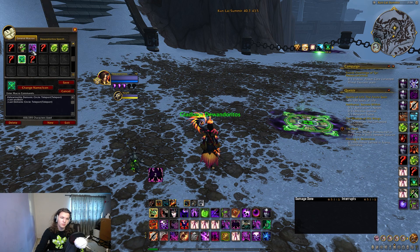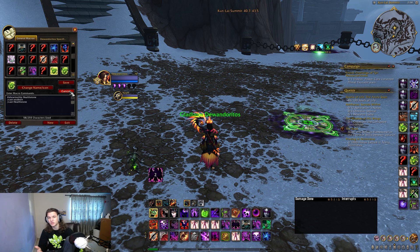The next macro I use is Soul Burn paired with Healthstone. Since Soul Burn is off the GCD, you can use Healthstone and Soul Burn at the same time to always get the empowered version of your Healthstone — and the better version of your portal as well.